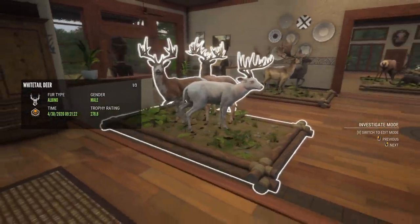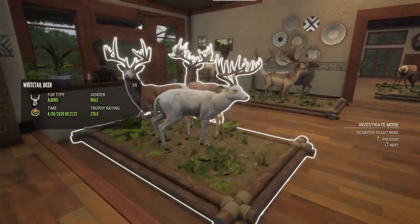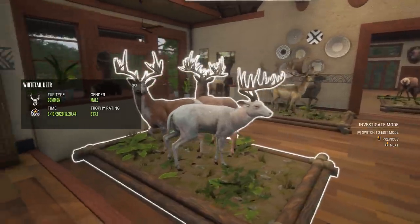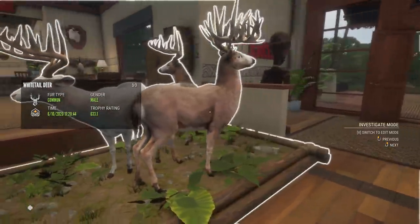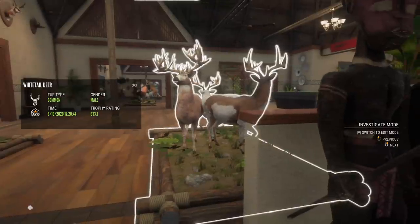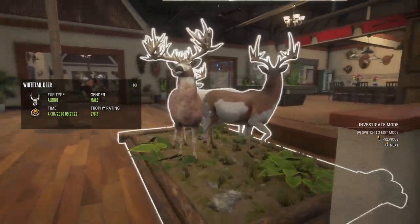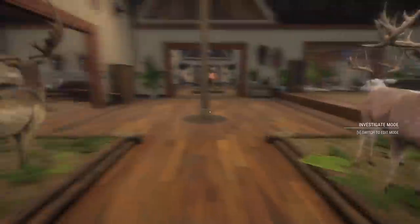This is the obvious place to start — our Great One multi-mount. All three of these animals were taken just trying to get the Great One. We have the albino diamond whitetail in front, the piebald diamond whitetail in the back, and of course the Great One at 633.1 trophy rating. I think it was over 100 hours and 1,600-plus whitetail killed to get all three.